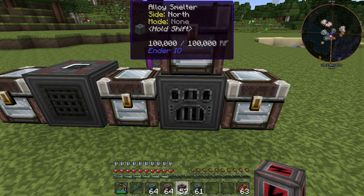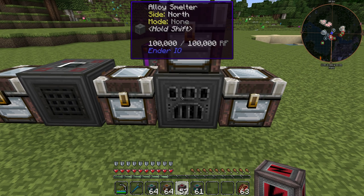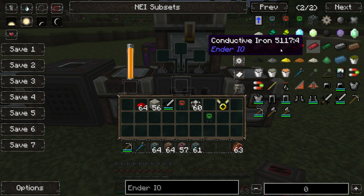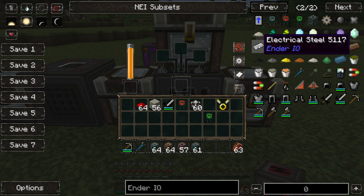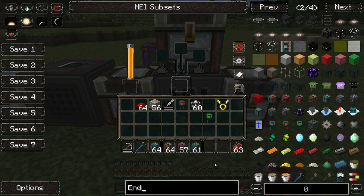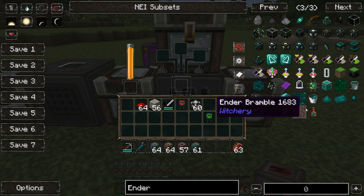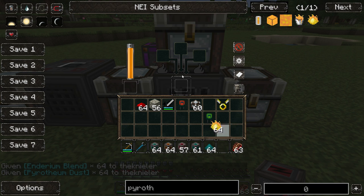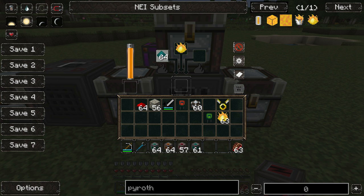Now let's come to the alloy smelter, which is essentially the electrical furnace from Ender.io — not only because it smelts, but because it can also smelt alloys, not just Ender.io types but also things like Invar and more or less any alloy that can be smelted. Except I think Enderium is not possible in here. Let me just try a little bit of enderium, some pyrotheum and — yeah, you can see it's not possible to do the Enderium there.